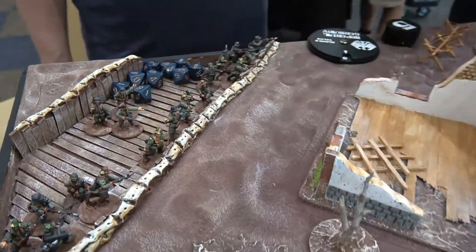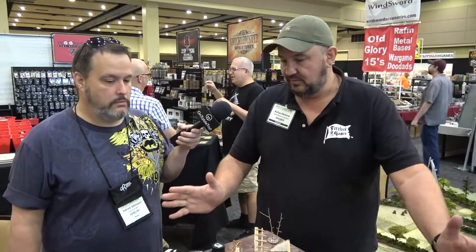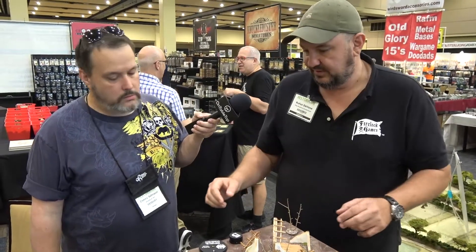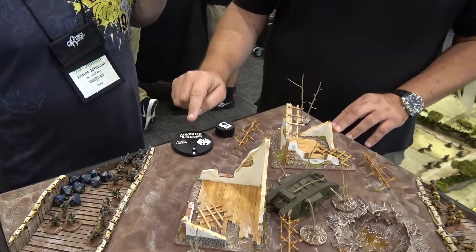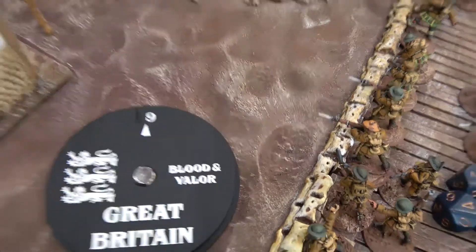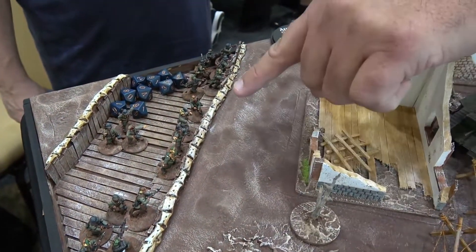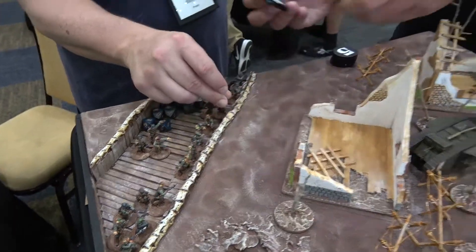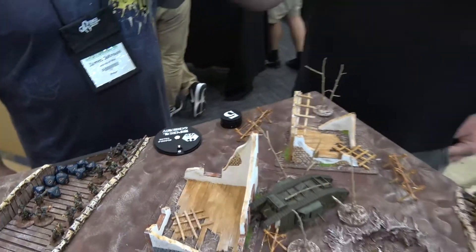This is a smaller demo force on a two-by-two table — you normally play on a three-by-three, but we want to get people into contact as quickly as possible. One of the big interesting things about this game is army initiative. The way you decide your army initiative is based on how your force is built: your commander gives you two initiative points, each core unit gives you three, and each support gives you one. So here we have two, five, eight, nine — this corresponds to how much initiative you have.